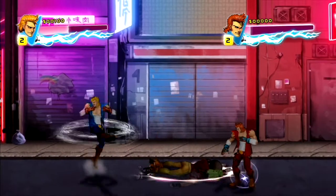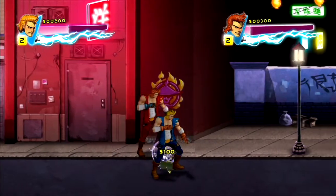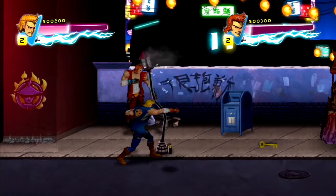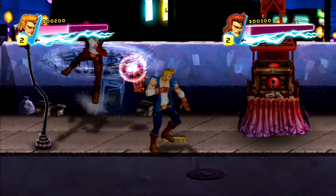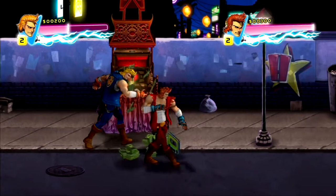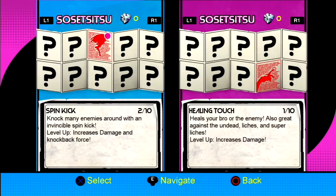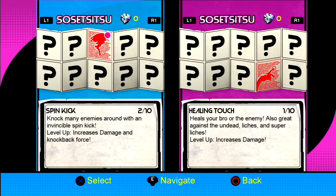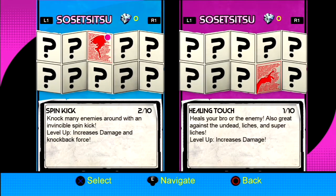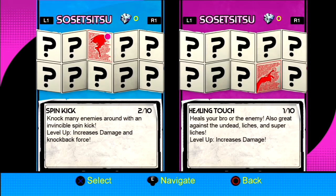You can do two punches and then lead straight into the spin, which is pretty good. Keep punching — the batteries recharge our blue lightning, which is how we pull off the special move. I'm gonna stand here and get the tapes. You got the healing touch! That heals your bro — or the enemy. It's good against the undead, liches, and super liches.